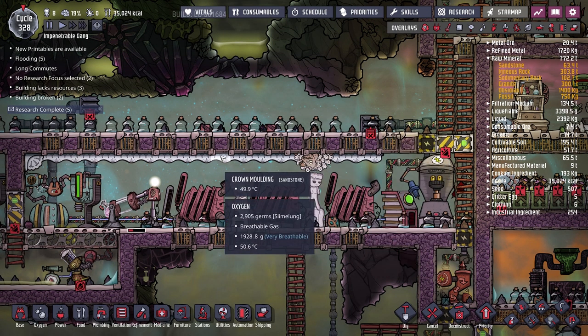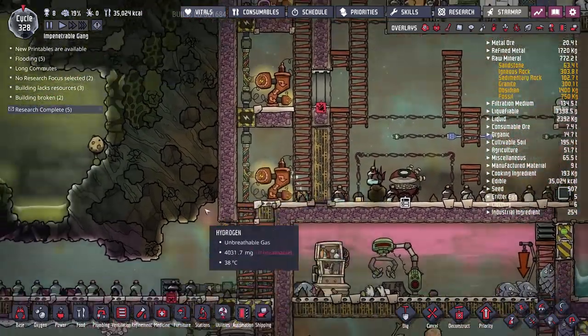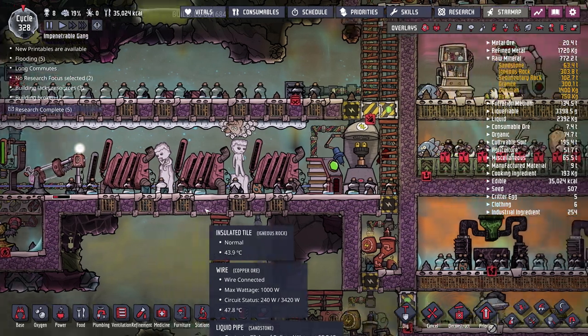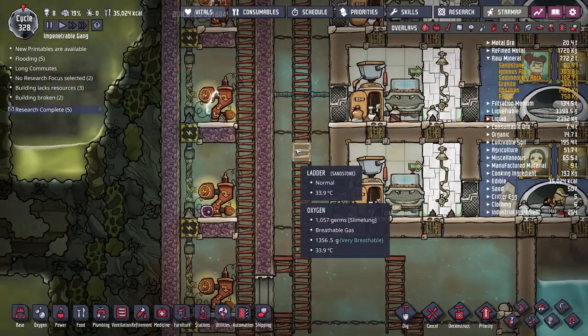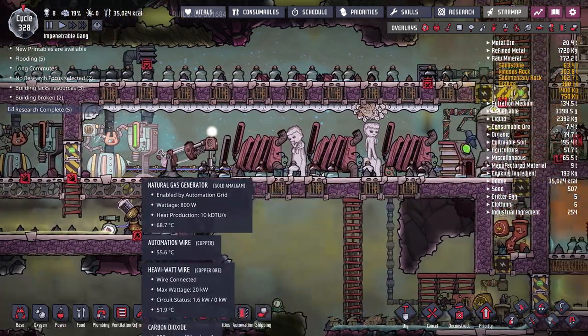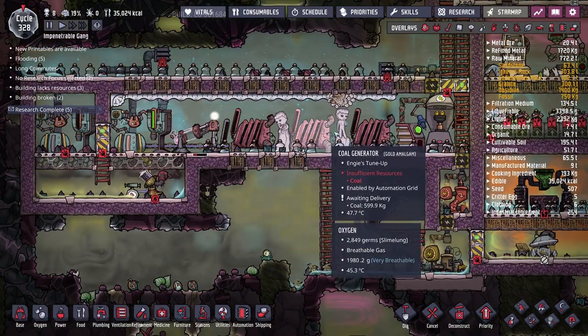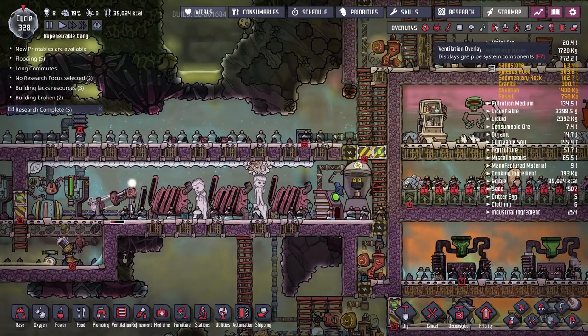One thing really slowing duplicates down was coming into the power plant to tune up a generator, then having to go all the way back up to breathe, and back down again — rinse and repeat for each generator. Now it's much more breathable. It's also a little cooler at 52 degrees Celsius, because we've got cold oxygen coming in.